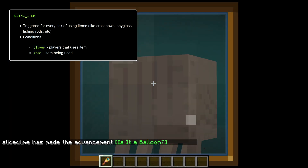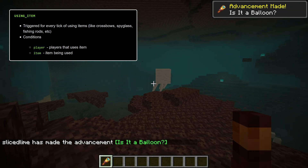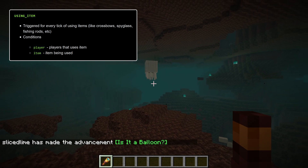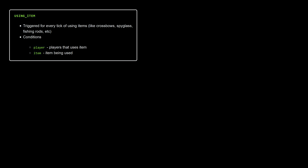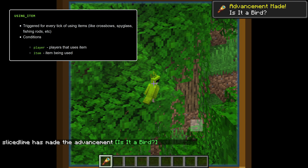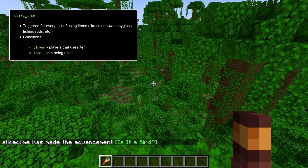Finally, there is a using item trigger, triggered every tick when you are using an item. Using an item is defined as something with a continuous using state, like a crossbow, a spyglass, or a fishing rod. There are two conditions: player, which is the player using the item, and item, which is the item being used.